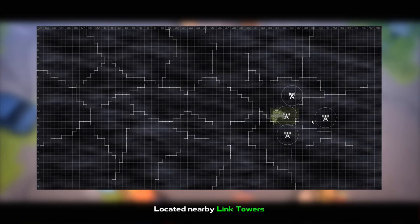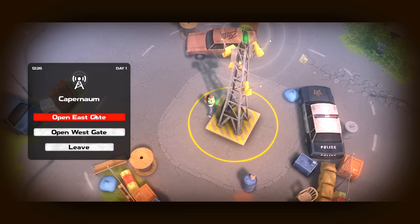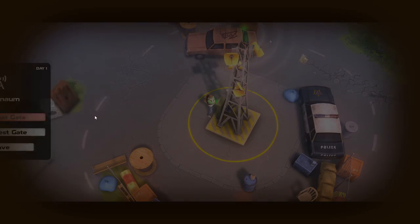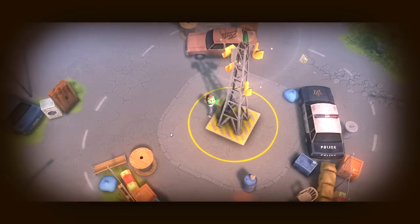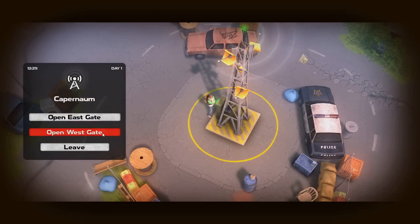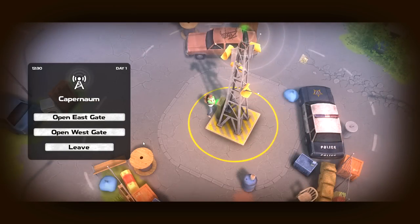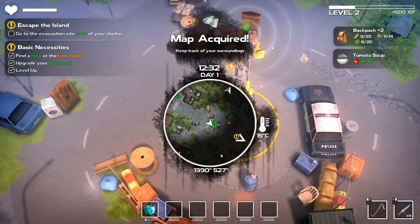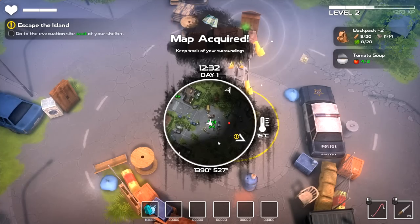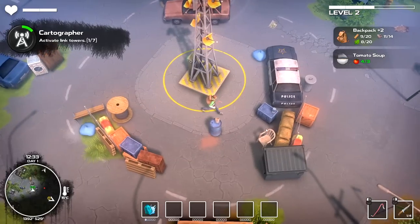Oh my — there's more link towers. There's one straight to the north. I can open the east gate or I can open the west gate. I guess we'll open the east gate. Oh, what is that thing? Okay, so we've got to kill that thing. I think west looks safer — that's just me. I don't know everything about survival, but one of those gates looks a whole lot less gnarly than the other one.